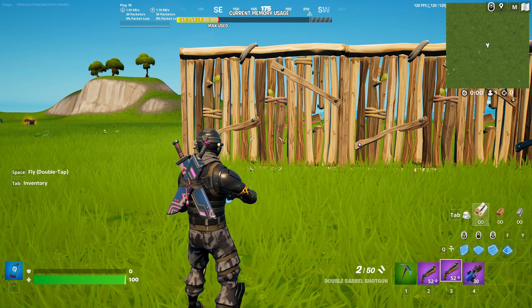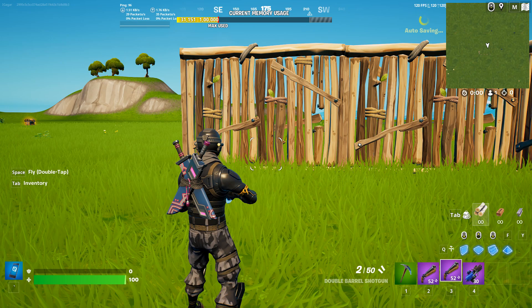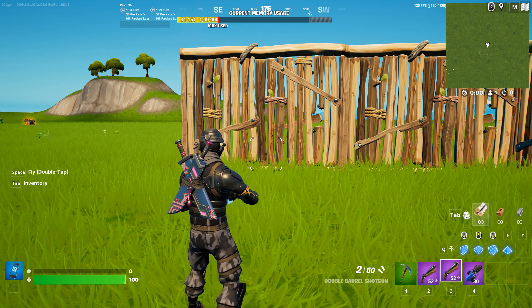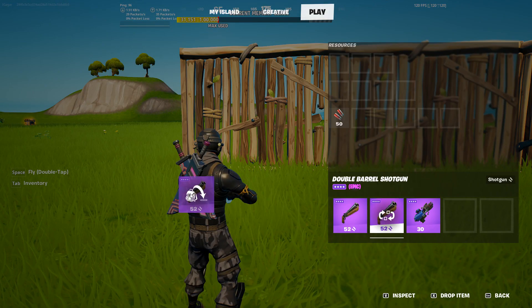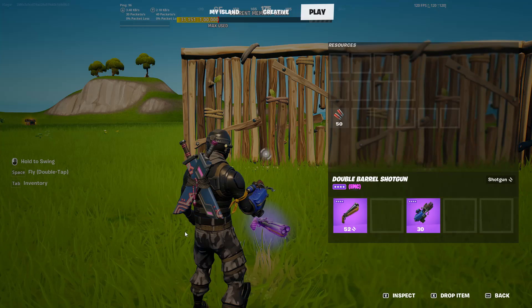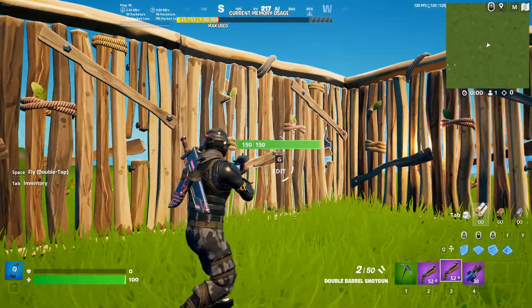Yo, what's up guys, that's me iJ. Now the quest is, you need to damage opponent within 15 meters with a double barrel shotgun. Now, right now the shotgun is not in the game, but there is the shotgun — there you go, there is the double barrel shotgun. So you just need to pick that up whenever you see one.